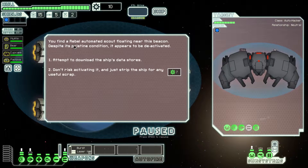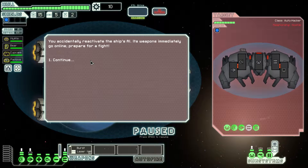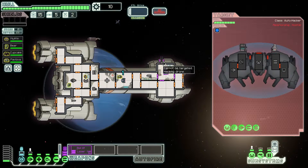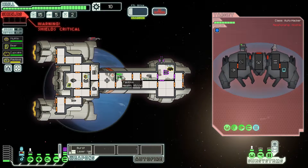You find a rebel automated scout floating near this beacon. Despite its pristine condition, it appears to be deactivated. Don't risk activating it — just strip the ship for any useful scrap. You know what? I'm feeling ballsy. It accidentally reactivated. It's okay — whenever I kill it... Oh jeez. That's a problem. How do I fix — oh no! We are starting off wonderfully, are we not? Yes, we are.